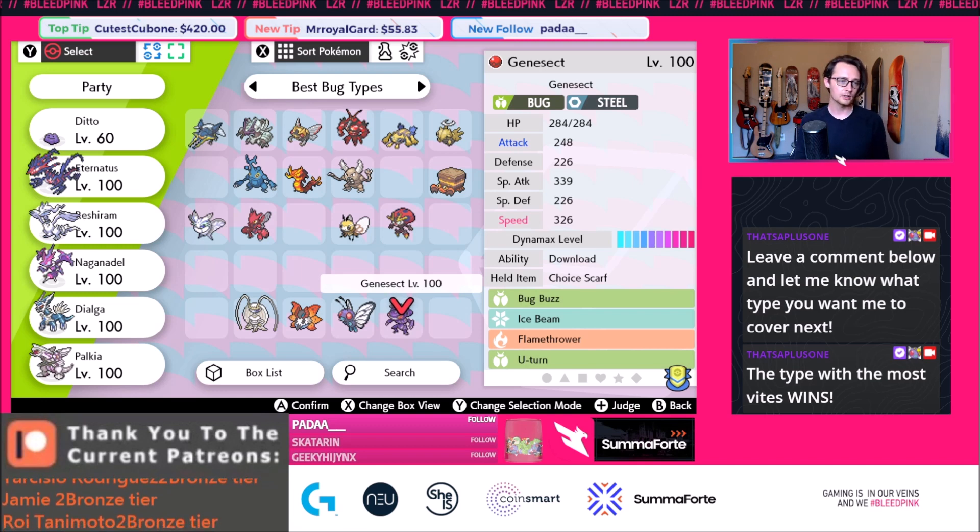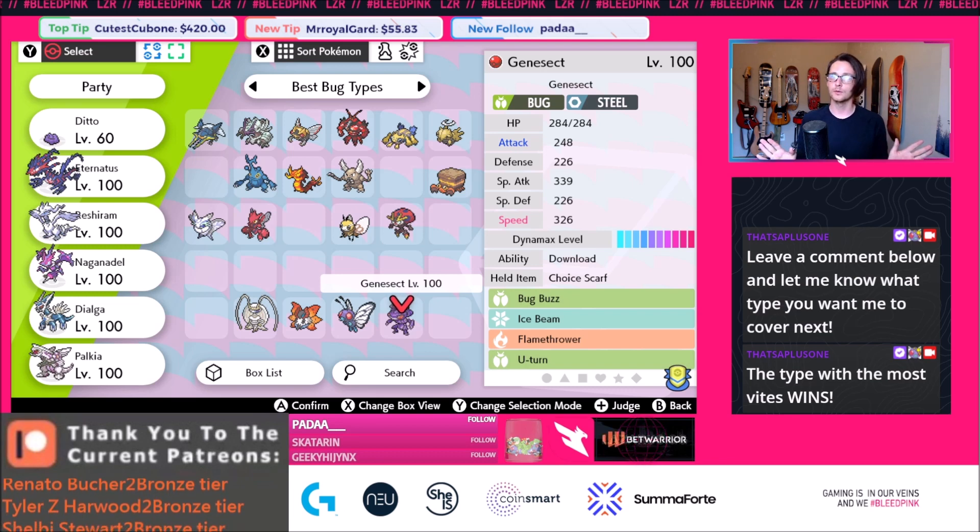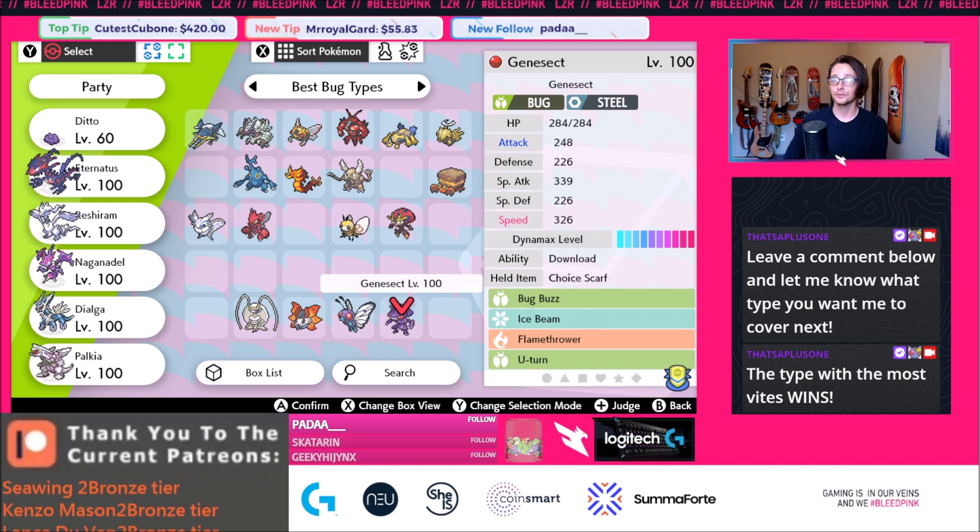The cool thing about Genesect is obviously the Download ability — you're able to get that plus one into Attack or Special Attack. People are going to build Genesect as a bit of a mixed attacker with either a Choice Scarf, Life Orb, or Choice Specs. It gets so many good physical moves too — like Blaze Kick and Ally Switch — as well as all the good special attacks. Genesect is super fun to use, and in any format where this Pokemon is legal in singles, it gets banned to Ubers almost immediately. If that doesn't show that it's absolutely amazing in a 1v1 situation, I don't know what else would. Being able to stick those Max Flutterbies and lower special attack on those special attackers to allow your teammates to succeed is what sets Genesect apart.